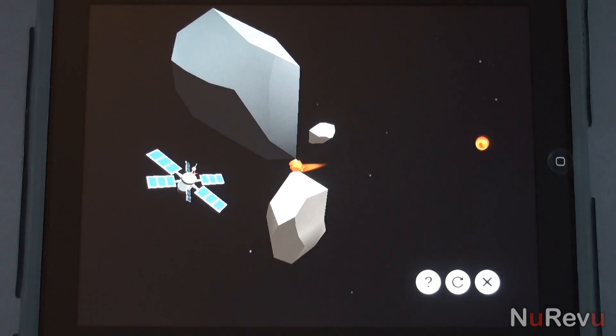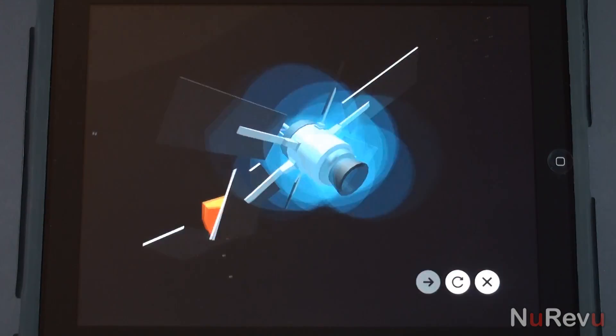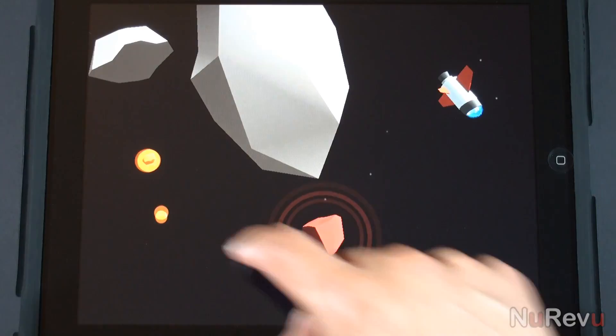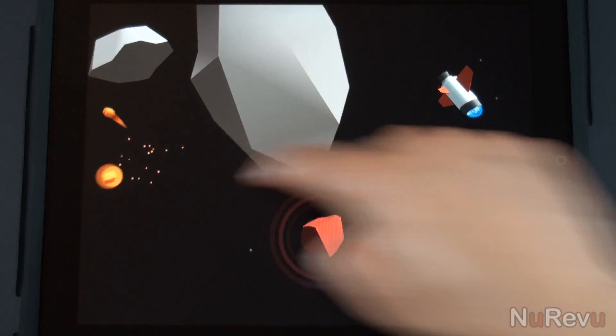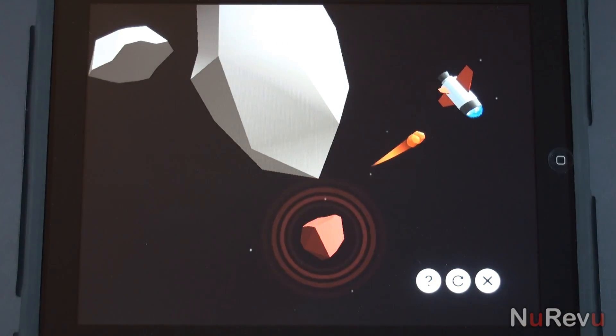The game comes with only 50 levels, some extremely easy and some more difficult to complete. In some of the more difficult levels, you'll need to utilize the gravitational pull or push of asteroids to destroy your target.